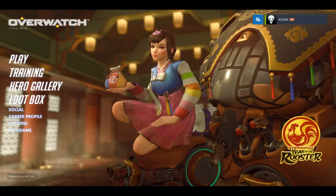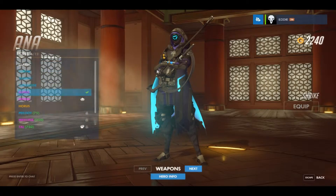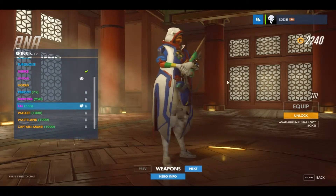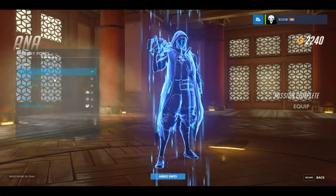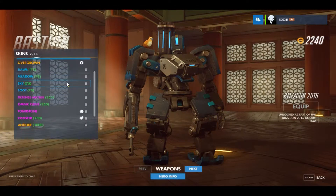So the first part is capture the flag, and the second part is a lot of characters got new skins. We'll quickly go through the skins. First one is Ana - she has one called Tal which looks a bit freaky. I hate ones with masks on, that freaks me out, but it's quite nice. Ana also comes with a victory pose called Folded Hands.